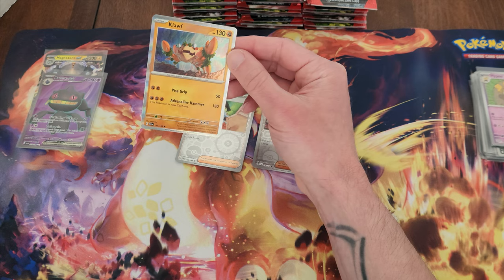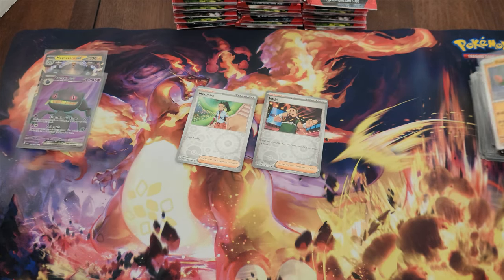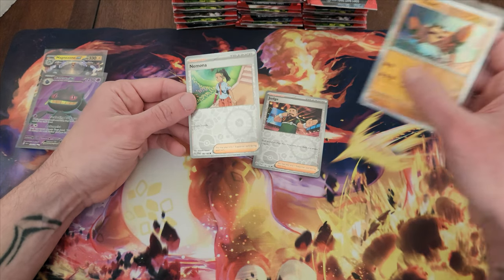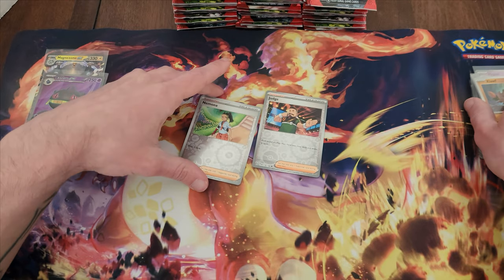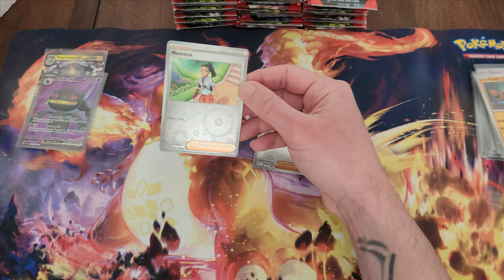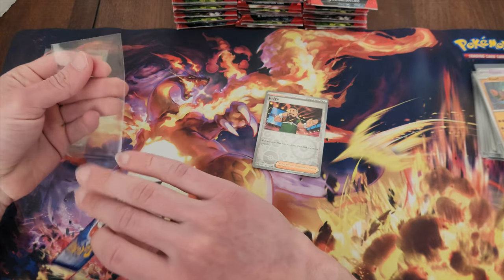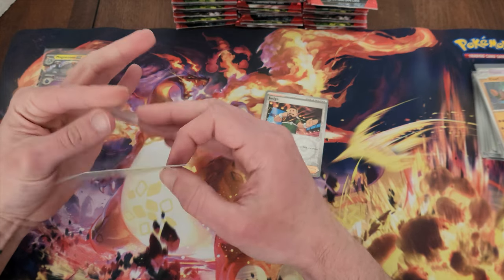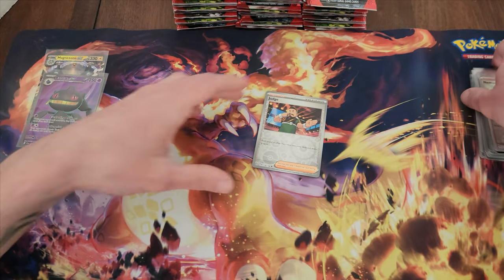Klawf — that's a cool looking card. I wonder what the difference is — some of these have a foil border and foil in the background, and then others are foil but it's just a solid matte silver. I wonder if that's a difference in rarity. Obviously that one was a rare and this is a common, but I wonder if there are going to be different tiers to foils or something — that's something I'm going to have to look more into.